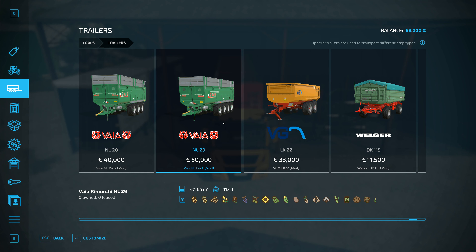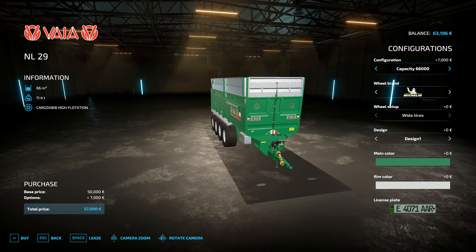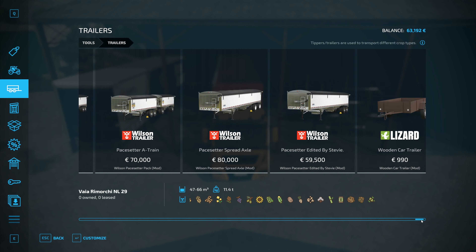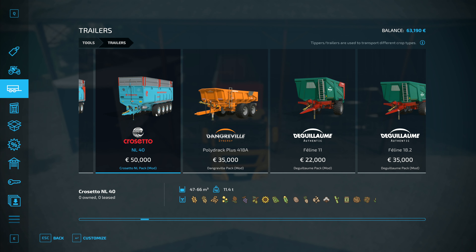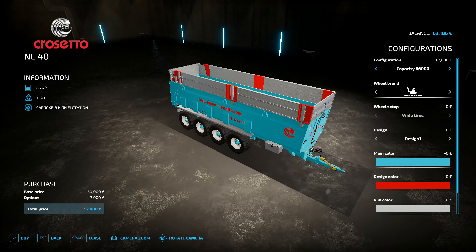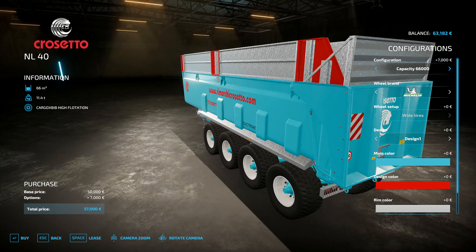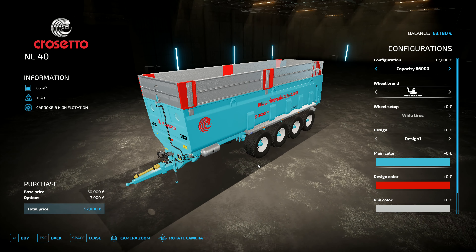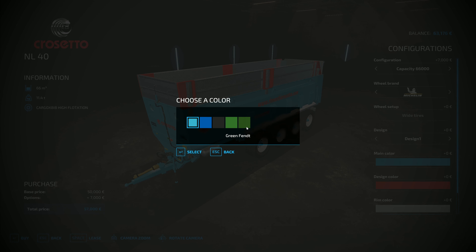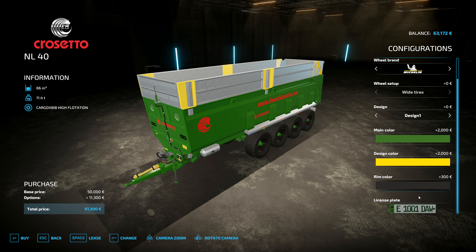Looking through all the trailers, one does go up to 66,000 liters, and there's one other I found at 66,000 as well — it seems to be based on the same model. We've got the Via — I've never heard of Via to be honest — and then there's the Cresseto, which is exactly the same model but different coloring, also at 66,000 liters. That one does look pretty good, though it's a very long trailer and I'm slightly concerned we may be going over the top.